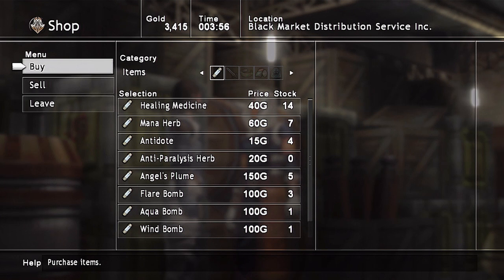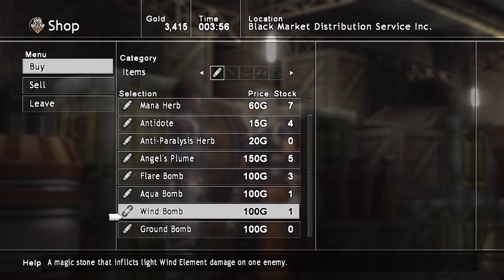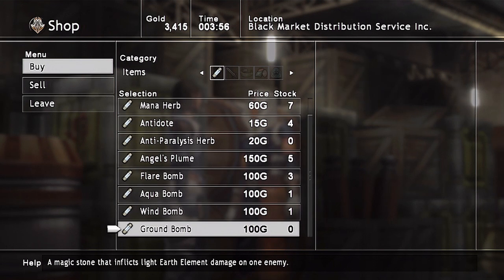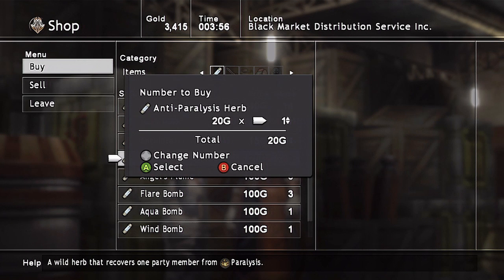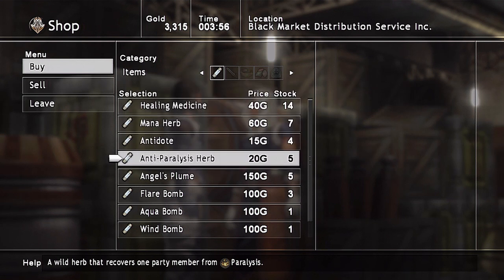So what does he have for sale? Regular items that we could stock up on if we wanted. I'm actually going to pass on them for now. We could probably use some anti-paralysis herb — as a matter of fact, I think I'm gonna buy five of them. I probably don't really need it, but better safe than sorry.